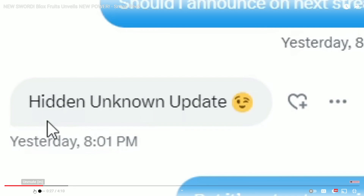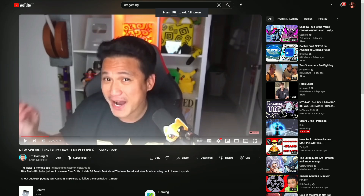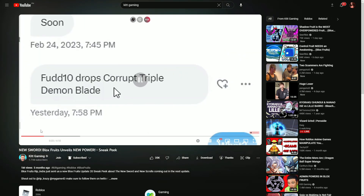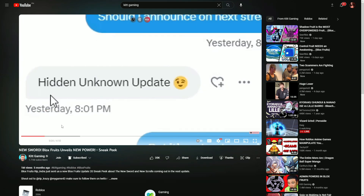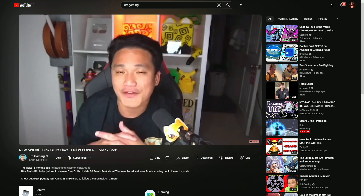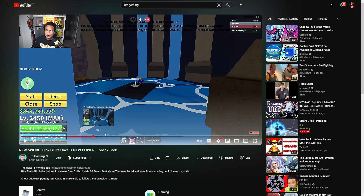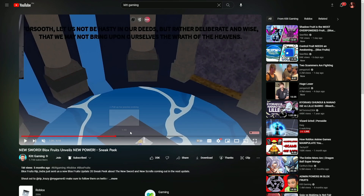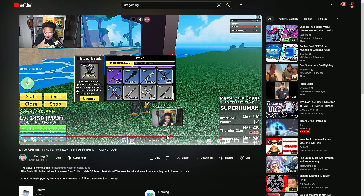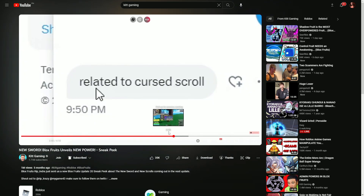Now for the secret update — this is from one of Kit Gaming's videos. You can see that he is talking to Whip Inja. Funtan drops corrupt triple demon blade in a hidden unknown update, which means that there is a secret update. As you can see right here, there is a sword in the middle where Yama or Toshita was supposed to be, and it looks very amazing. Apparently, in order to get this power, it is related to the Cursed Scroll — so check what he's going to say about how to obtain it.